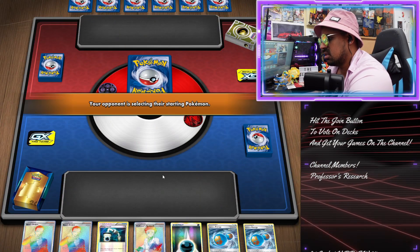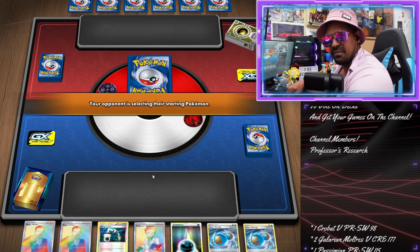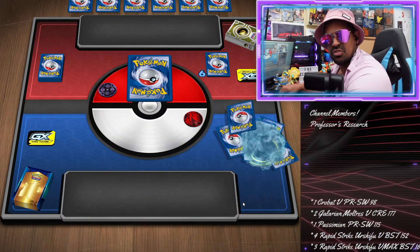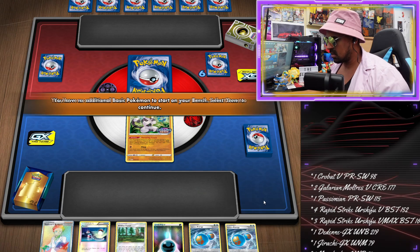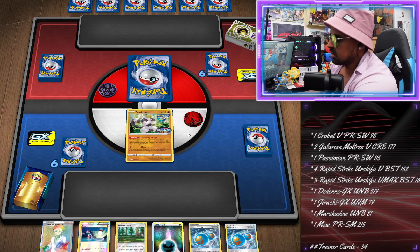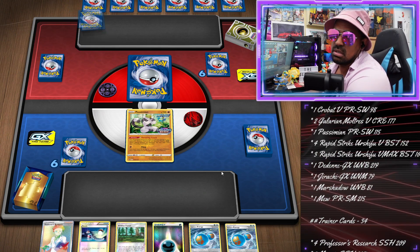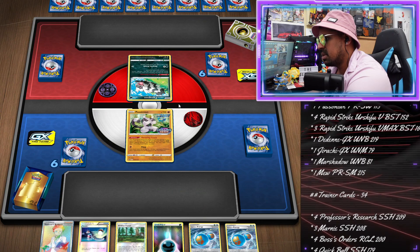Another AFK - they're taking a very long time. That happens quite a lot when you're playing online, right? You'll be searching for a game and so many people go AFK. What are you guys doing? You click search for a game and then just disappear. Look at that - two Rapid Strike energy and a Research. We mulliganed but not them as well. Quick Ball would be a fantastic card to get. We've got one of our four Urshifus versus Zigzagoon - what are we playing against?